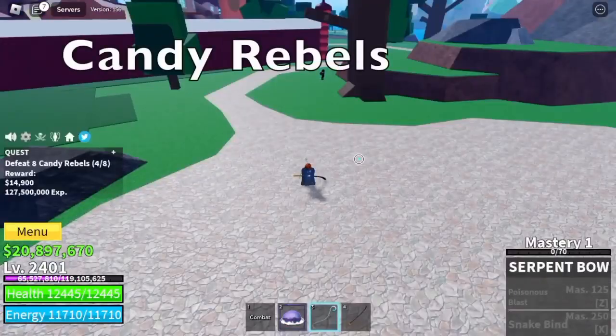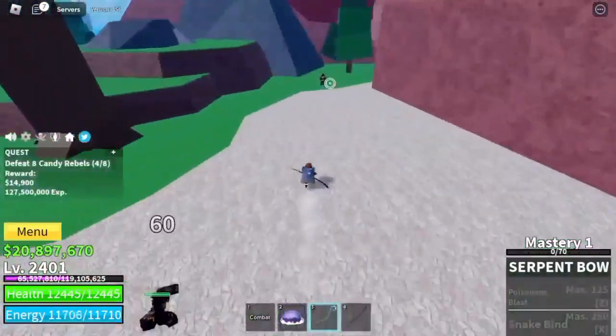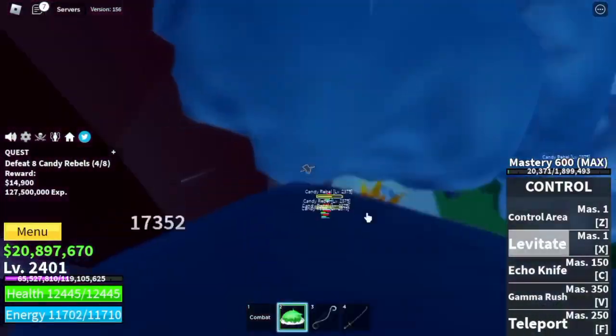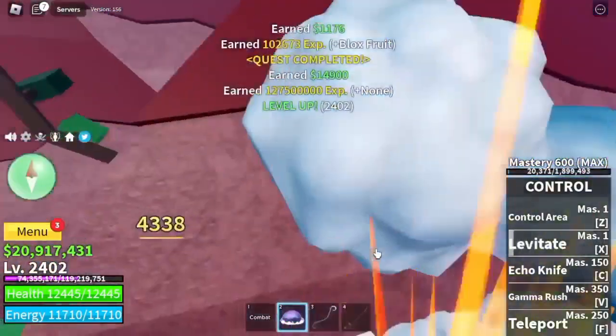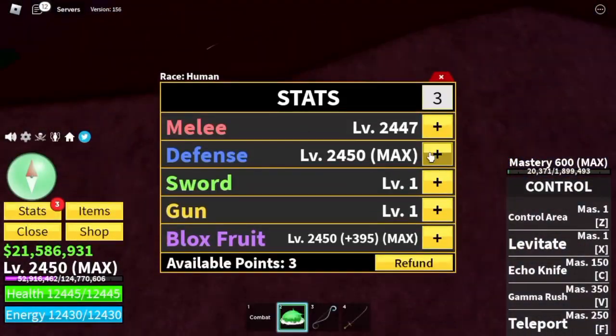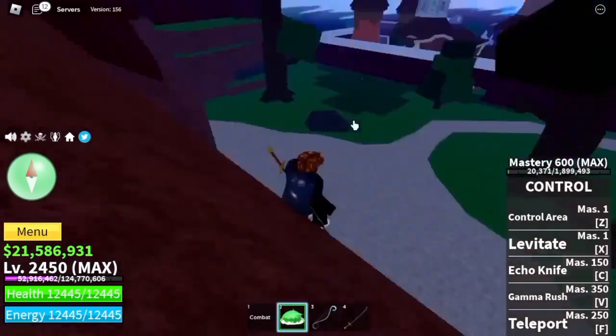After that, we're moving on to the next mob: the 10-Year Rebels. Lure 4 at a time, jump here on this mountain, and use your X skill — spam Levitate until you defeat them. This is the way to grind with this mob. We will reach max level here. For those who don't know, max stats is 2450 right now.